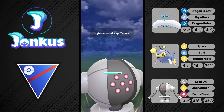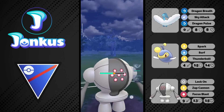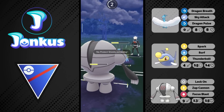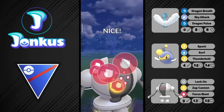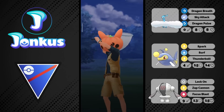He said I should judge his play and he's trying to get better. On the Altaria, I would suggest: if you don't have the Moonblast from Community Day, go for Dazzling Gleam instead, because Dragon Pulse doesn't really give you any benefits, while Dazzling Gleam would be able to hit dark types for super effective damage.